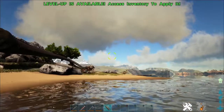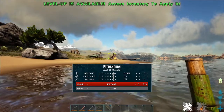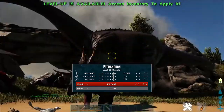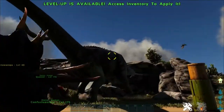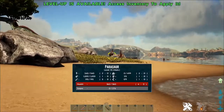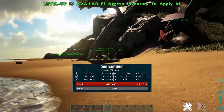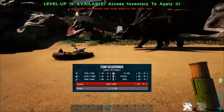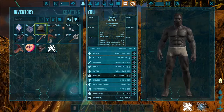In our number three spot we have the Super Spyglass. What this does is allow your spyglass to tell you the stats of a creature, how much health it has, its torpor — and it even works like a normal spyglass so you can zoom in. You can look at wild creatures like the pteranodon and parasaur, and even look at your own tames like the Confucius or the sinos.